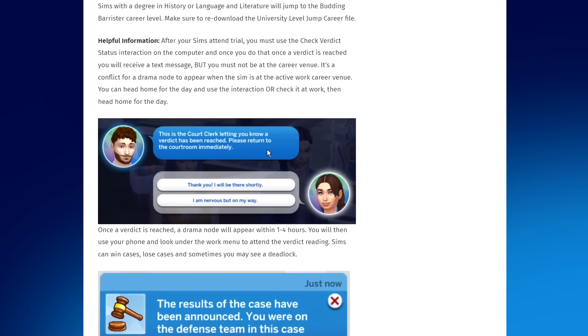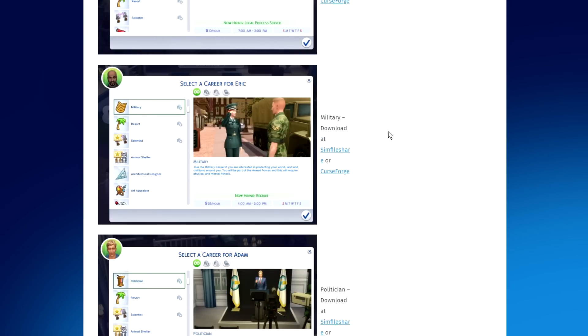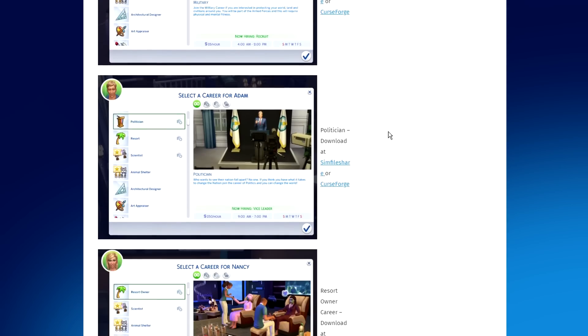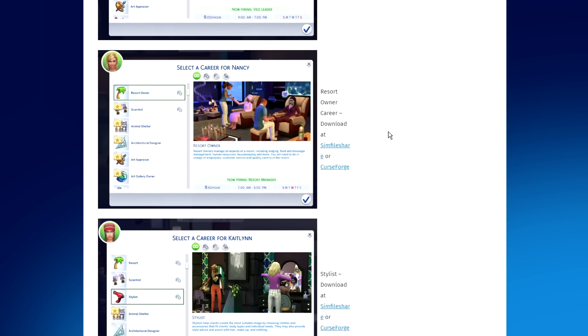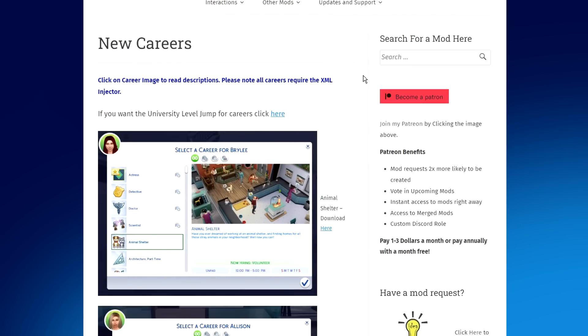There are university benefits, helpful information, and sometimes your sims will even have to go to trial with notifications and prompts related to the case. Moving further down the list, your sims can join the Military, become a Politician, become a Resort Owner, or even become a Stylist — which I think would be so much fun to play with, especially if you have the Get Famous expansion.